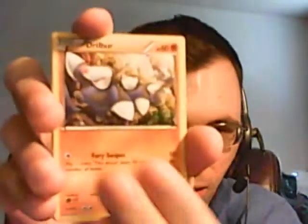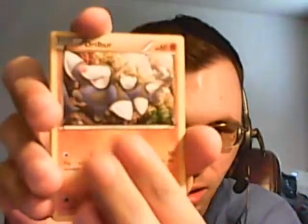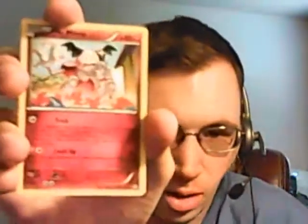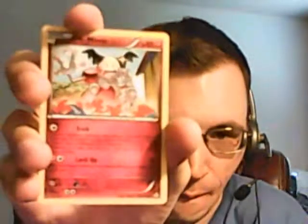I feel like the two EXs already made this worth it. But if I can get another EX that would be nice — as long as it's not another Gardevoir EX, unless it's full art. Meditite, Shroomish, Marill, Corphish, Surskit, Mr. Mime, Electrike, Reverse Holo Mr. Mime, and the rare is Hawlucha Ancient Trait — again not holo. I don't know which ones are holo or not.